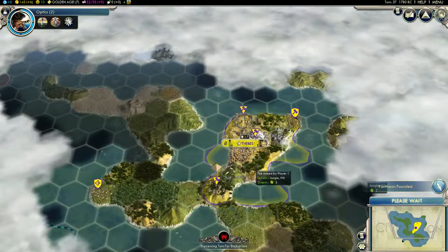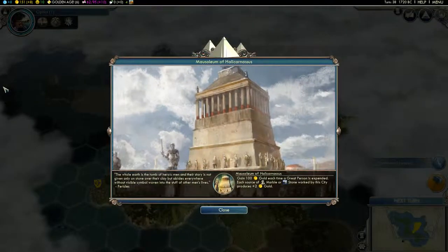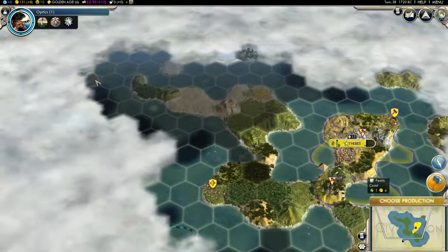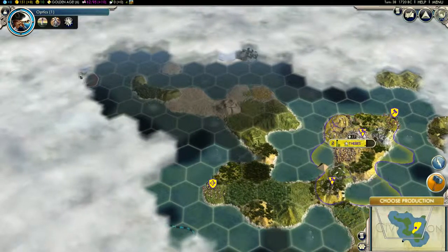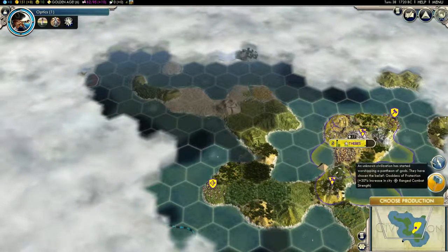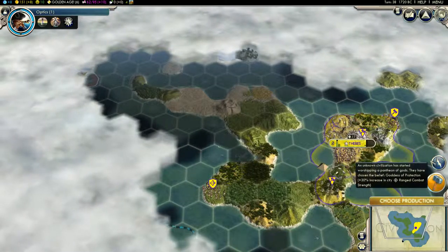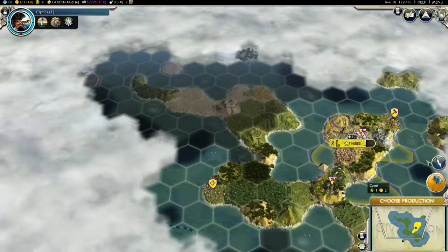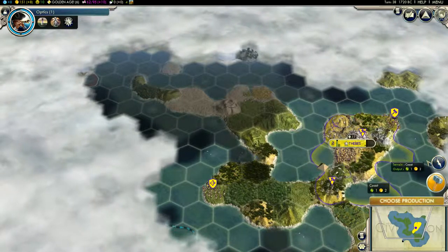These turns just fly by. Oh man, I see some units — I don't like that, get away, you're not welcome. I think that's either Japan or it's Austria.